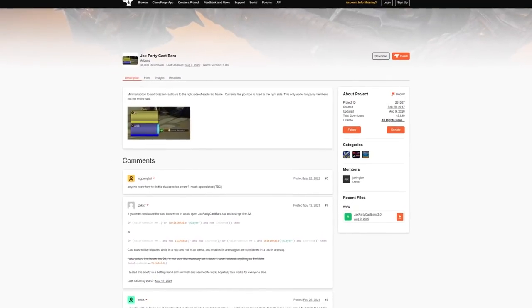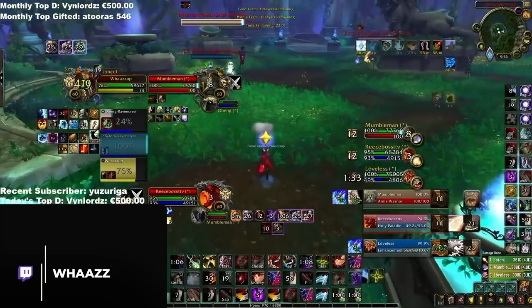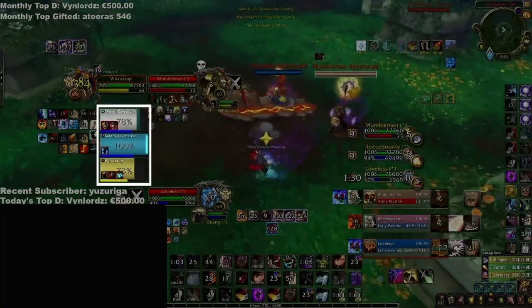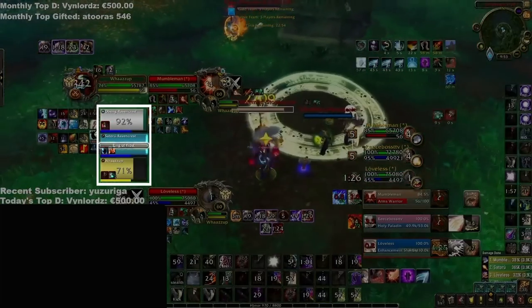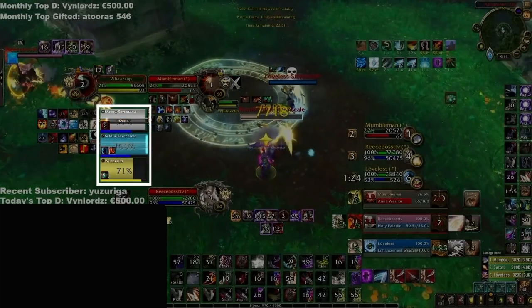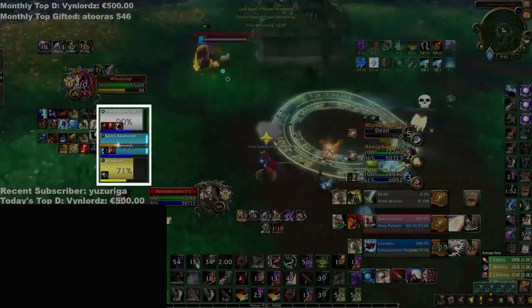Last up in this section we have Jack's Party Cast Bars, which displays your party members' cast bars next to their unit frames. This should be self-explanatory, but think about how much information that can actually tell you. Want to see if your partner is going for an important CC cast or big heal? Just look at their cast frames. This is simply perfect for any solo queue experience — less communication requires more visual information.